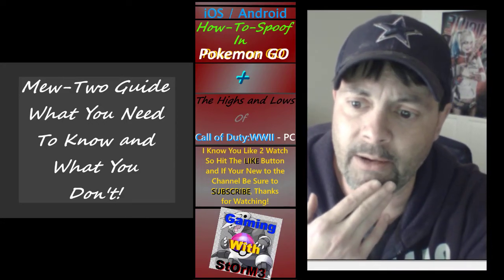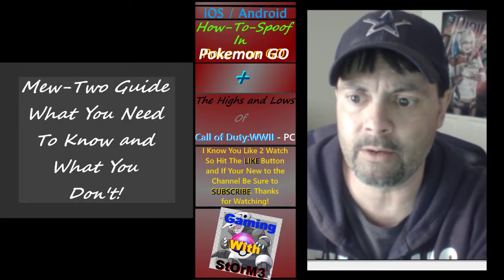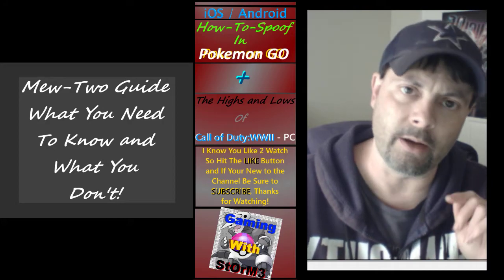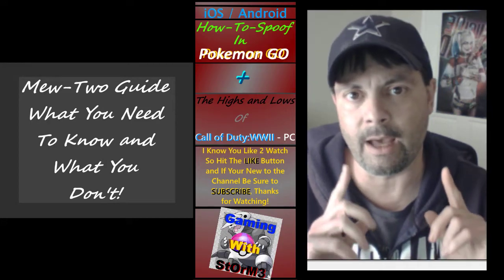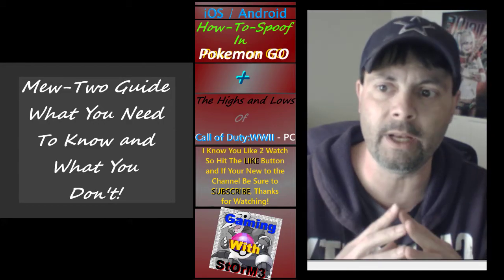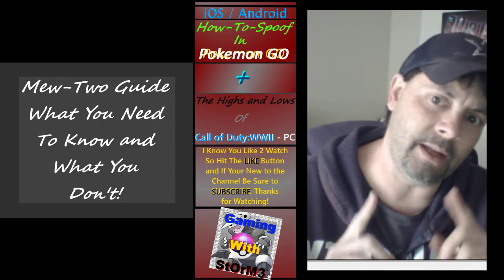Now we're moving on to theories for doing Mewtwo raids in general. Mewtwo's weaknesses are dark, bug, and ghost. The perfect IV Mewtwo CP is 2275 without a weather boost. What you're looking for is windy, foggy, and cloudy weather, because Mewtwo's CP is weather boosted when it's windy. The perfect IV on a weather-boosted CP count is 2844 — that's the magic number for a windy weather perfect IV Mewtwo.